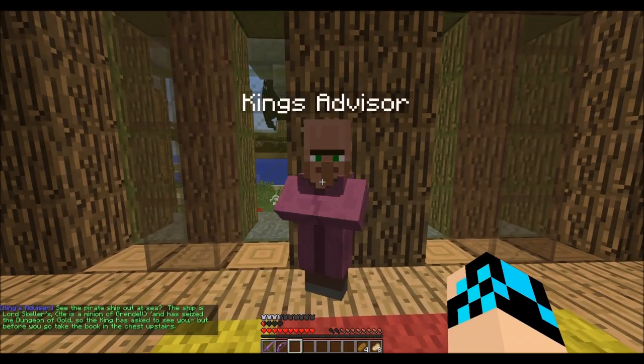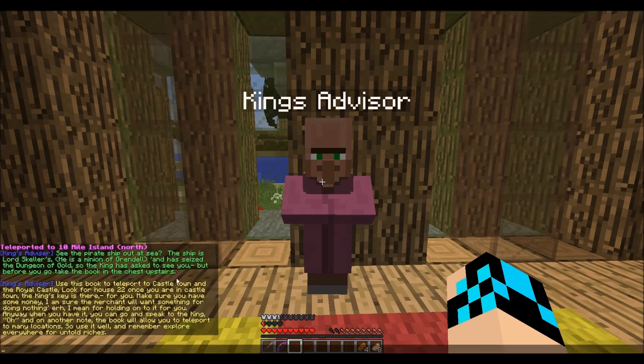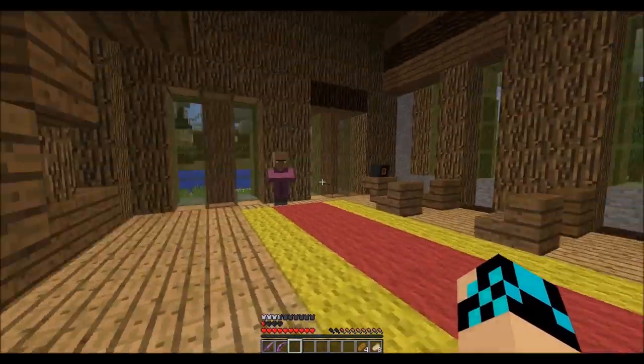What's up, my homie? See the pirate ship out at sea — the ship is Lord Skellar's. He is a minion of Grendel and has seized the Dungeon of Gold. So the King has asked to see you. But before you go, take the book in the upstairs chest. Use this book to teleport to Castletown and the Royal Castle. Look for House 22 once you're in Castletown. The King's Key is there for you. Make sure you have some money.